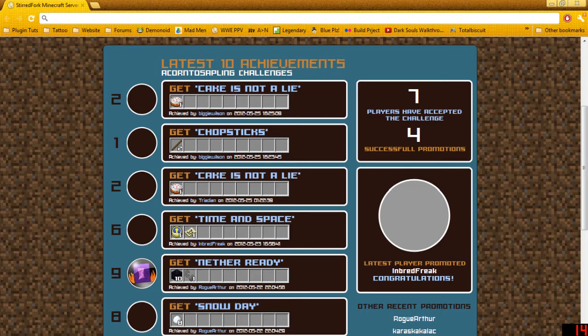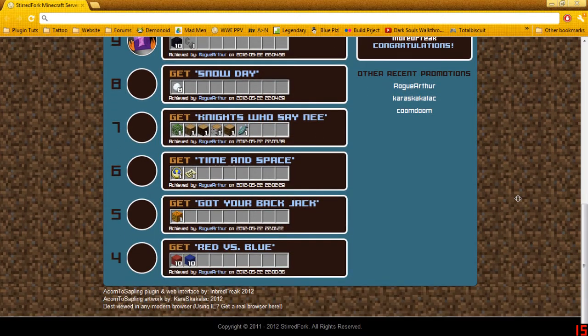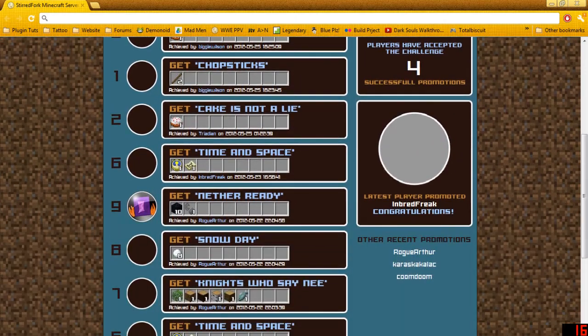And the second one. It also shows you on here — I'm not sure if you can see my mouse. Some people have accepted the challenge. Four people have successfully been promoted. And as you can see, it shows you a couple of the achievements and challenges you can do. It also shows you the last person to get promoted.